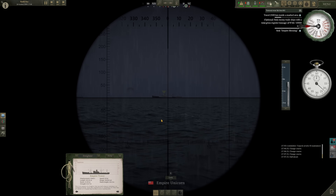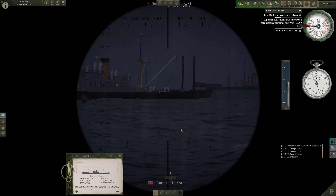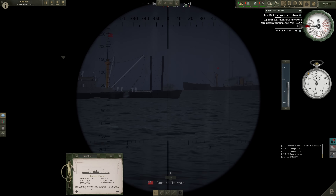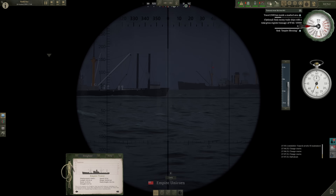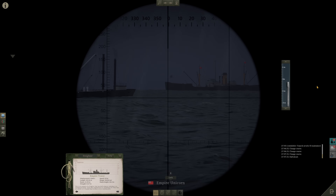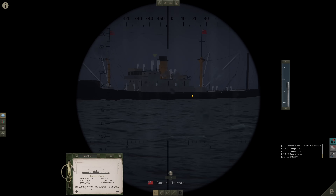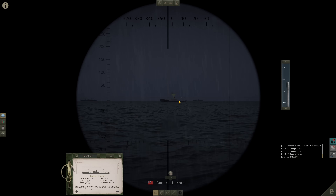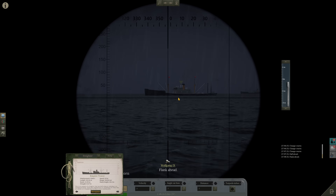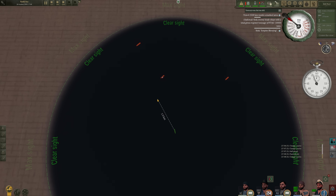Empire Unicorn — what a ship name. Get ready. 30 seconds, probably around 35. 35, 36. Six knots. Lock onto the target. All ahead flank. Adjust course. We're going to rampage through them here.